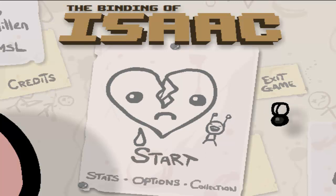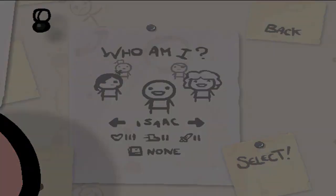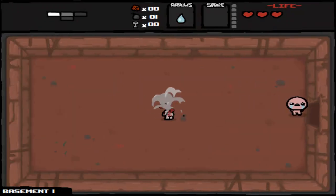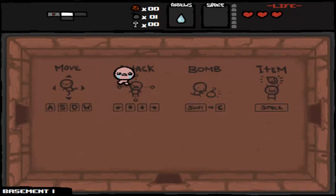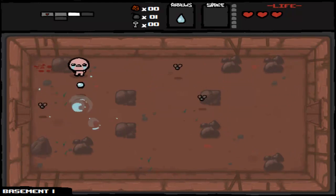The Binding of Isaac — I'll show you a little bit of what this game's about in case you haven't seen it. It's a game on Steam made by the same creators of Super Meat Boy. You play as little cute Isaac here, and you kill things with your tears. It's one of those twin stick shooters, so you use WASD to move, arrow keys to attack, shift or E will drop a bomb, and the space bar uses your special item, which we don't actually have.